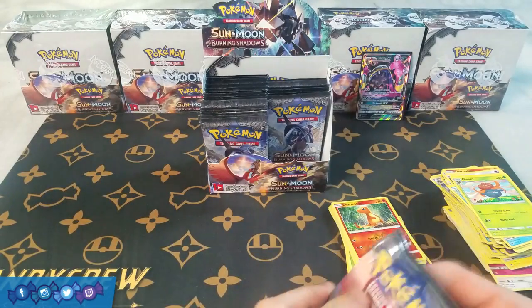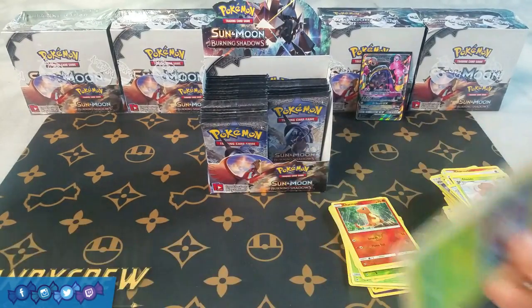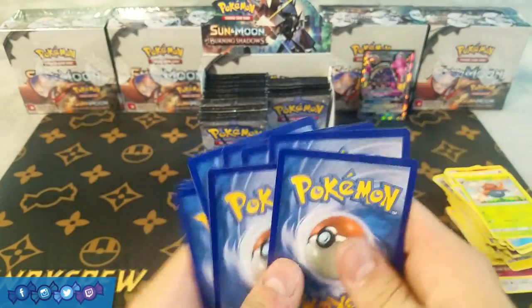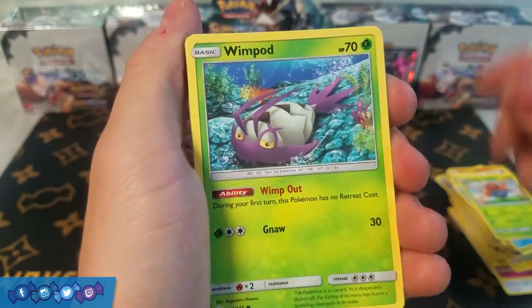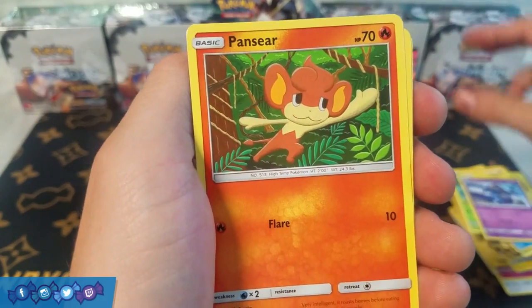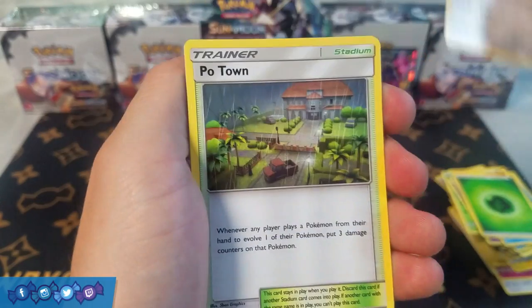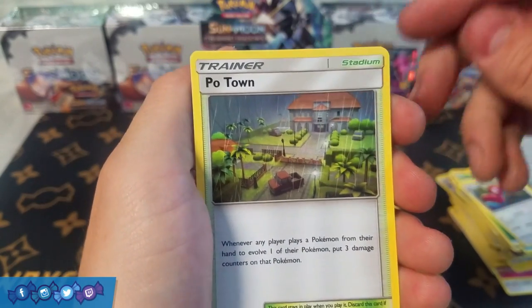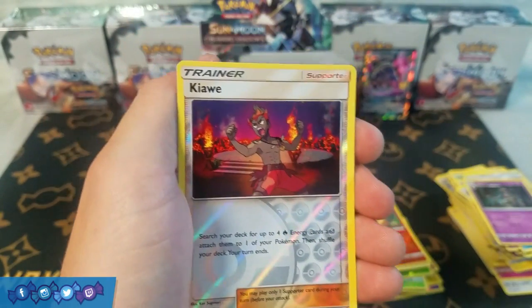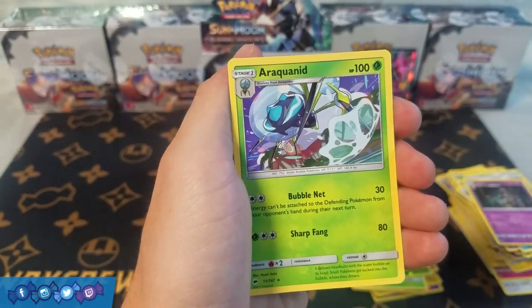Next pack — Ho-Oh pack: Wimpod, Togedomaru, Croagunk, Panseer, Magikarp, Grass Energy, Porygon 2, Po Town — I think that's our first one of the box so far — Dustclops, Reverse Holo Kiawe — okay, that's a decent trainer to pull — and a rare Araquanid.